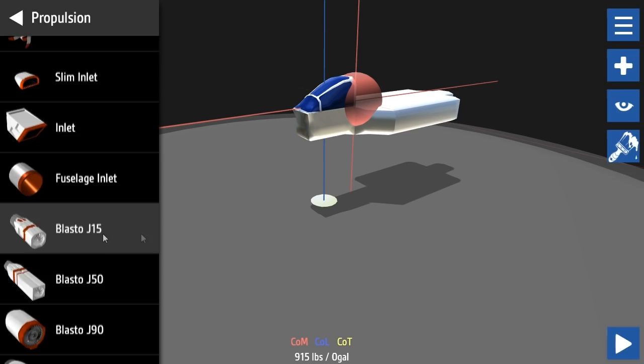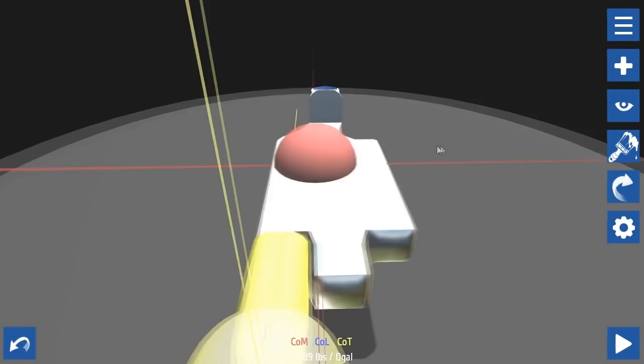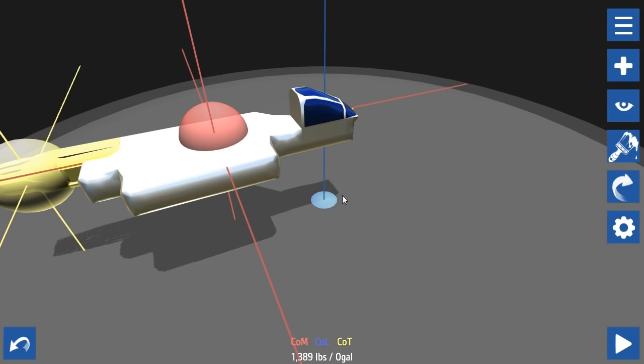So that's the center of thrust out the side there. As you can see, the center of mass moved back a bit. If I put two massive jet engines at the back, I can see this going terribly wrong, but we're gonna roll with it. The center of mass is moving further and further back, which means the wings need to be more towards the middle.